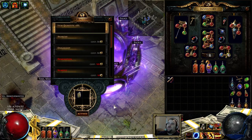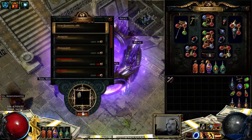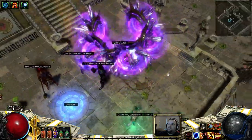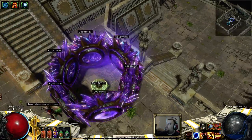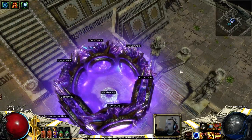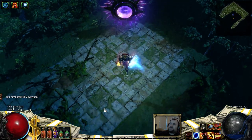Hello and welcome back to my boss series and map series. We are on the other 78 map, Courtyard. This tile set is based on the Imperial Garden and it's a giant square with a slightly separated boss room.